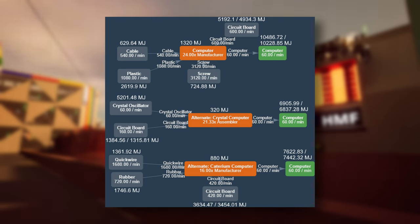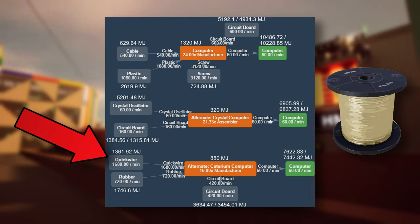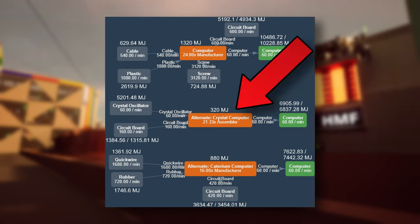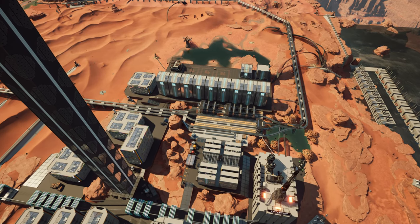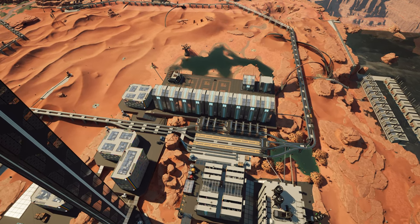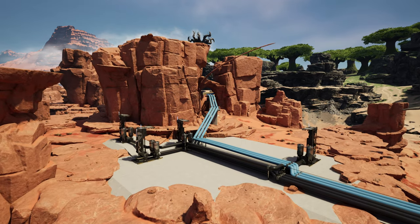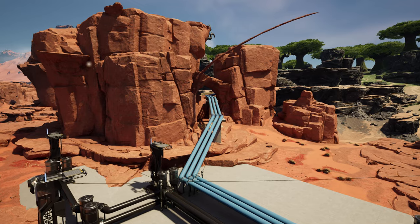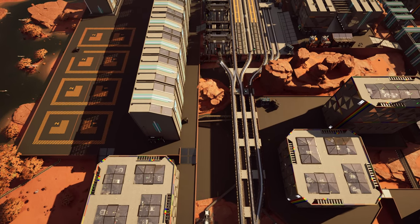On the other hand, we have alternative recipes. Crystal computers use quartz crystals as one of the main components for production of crystal oscillators, which is the basis for computers. Meanwhile, caterium computers use caterium as one of the main components for quickwire as the basis for computers. Crystal computers may seem more compact at the final assembler step, but they still use manufacturers for the crystal oscillator production step. The main benefit of the crystal computer recipe is the potential lack of oil in the production chain, since using oil limits where the factory can be placed or forces extra transportation. This is why crystal computers is the best choice for a more flexible computer factory.